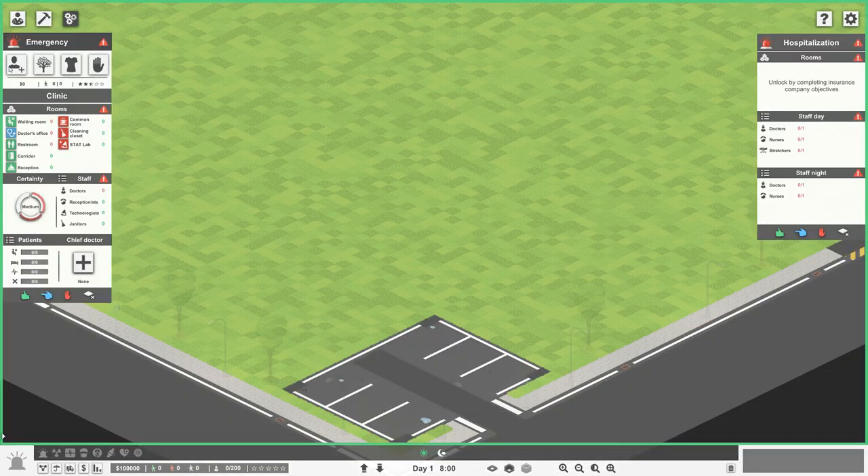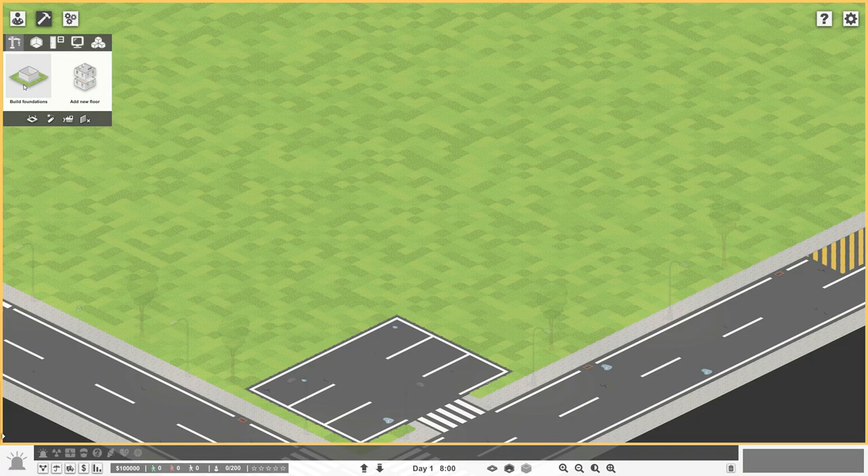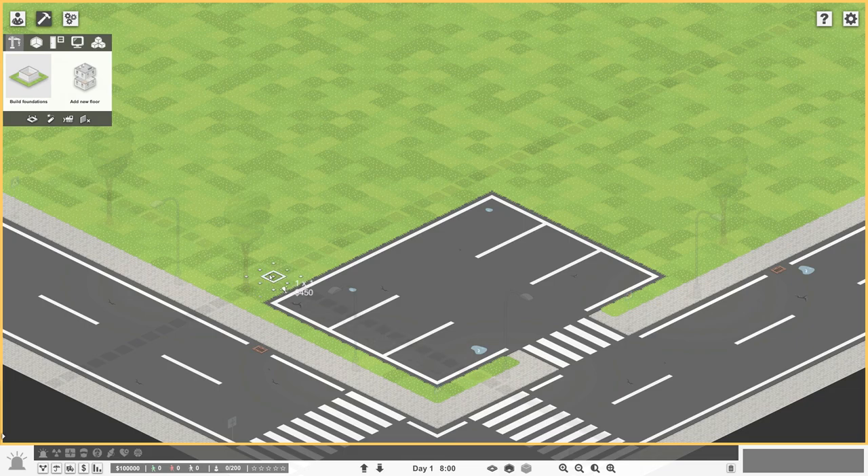Over here is the emergency clinic, and this is what we need: a waiting room, doctor's office, a restroom, corridors, and a reception. I'm assuming the ones in red are the must-haves to just get going and get our clinic up and running. Then we'll eventually need a lab, a clean closet, and a common room for the staff. First things first, we need a foundation.